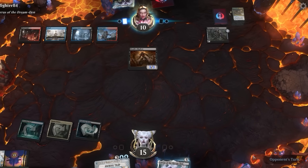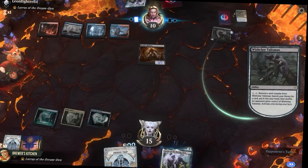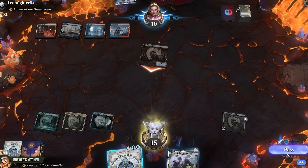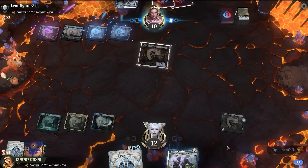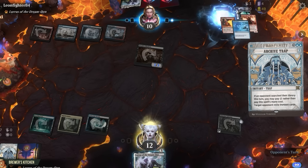Let's see if they fall for it. You know they're thinking about it. Come on, you can get any card from your library. Oh yeah, they couldn't resist. Swings for three — pretty sure they just searched their library though. Mill 13. Down to four cards left in the library.